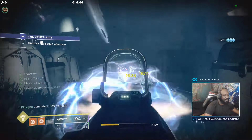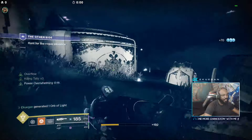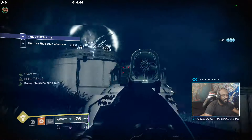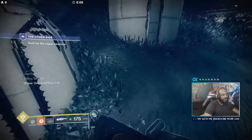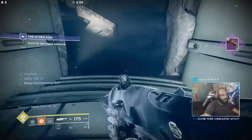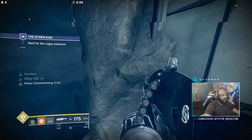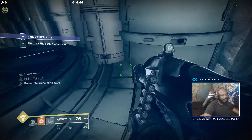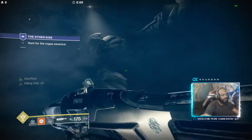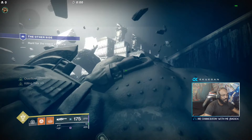If you have Taken Armaments, that's a good option here — you get ammo back whenever you need it. I don't think there's anything else in this room really. Drop down, watch your fall damage. Make sure you don't run off — you can jump up here. A lot of people jump off right there thinking you're supposed to drop down.